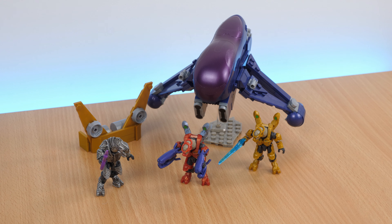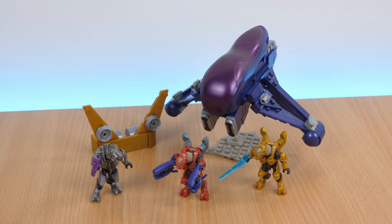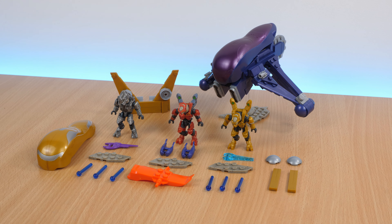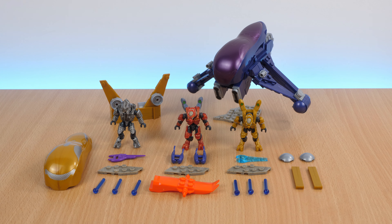Hello, and welcome. Today we're taking a look at the Arbiter's Quest Set from Megaconstructs. We'll take a look at what you get, as well as the pros and cons of using it for stop motion. The set officially retails for $27, or roughly £25, but as usual, the prices vary depending on where you look.